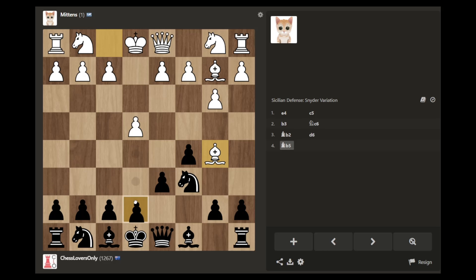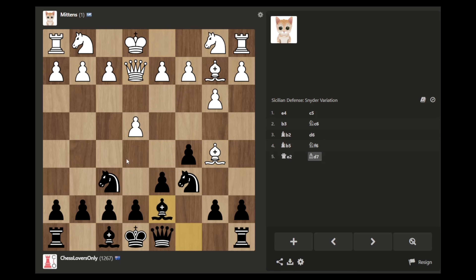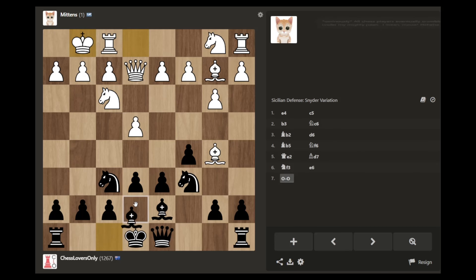I just want to castle. Protecting the pawn, getting out of the pin. Now I still can't play the King's Indian Attack — should I go that way or this way? I think this way just to be safe, striking in the center.